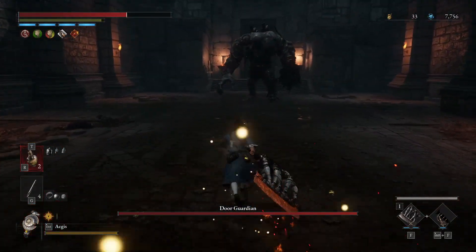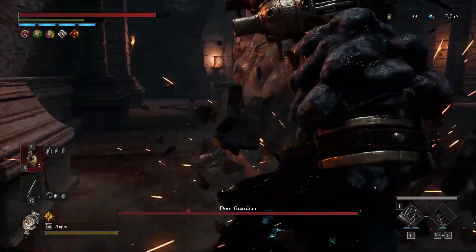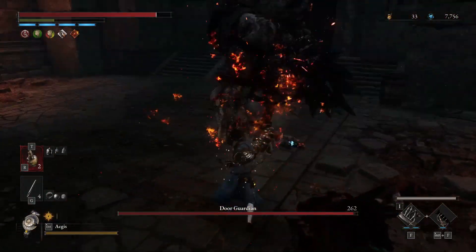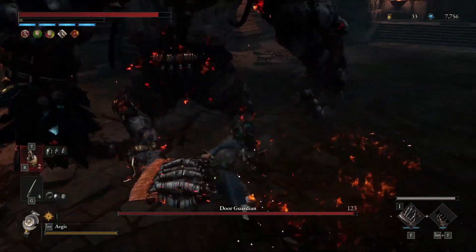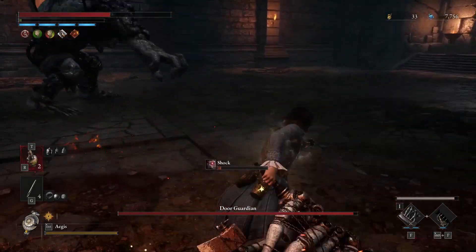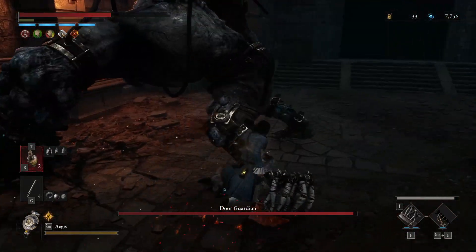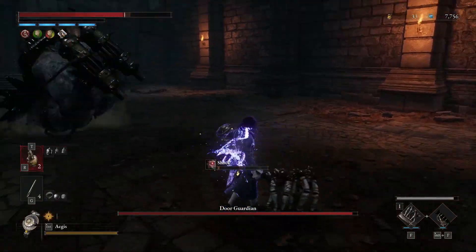Hello and welcome to an easy kill guide for the Door Guardian. The Door Guardian is a giant, much like Champion Victor, who relies on heavy fist attacks that involve lots of punching, smashing, and slamming. Some of these attacks will be laced with a shock which can slowly decrease your stamina when afflicted.